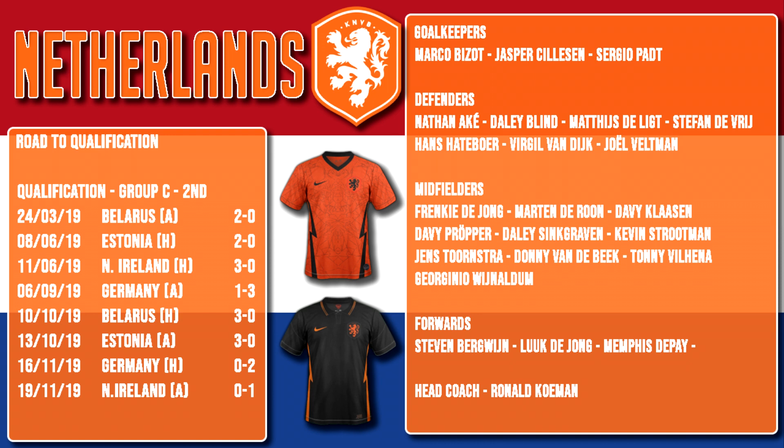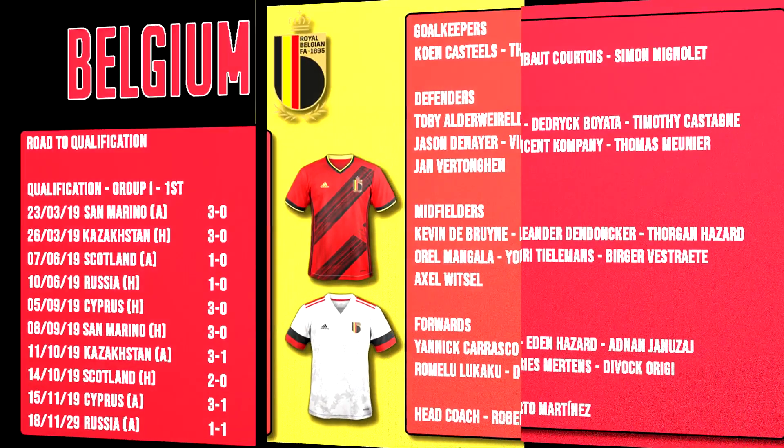A noticeable problem for the Netherlands is a lack of firepower up front, with only three forwards taken to the tournament. They are Steven Bergwijn of Tottenham Hotspur, Luke de Jong of Sevilla and Memphis Depay of Lyon. Only three attacking players taken, so a lack of depth up front for the Dutch that might come back to haunt them.